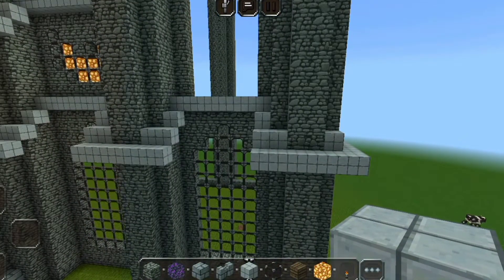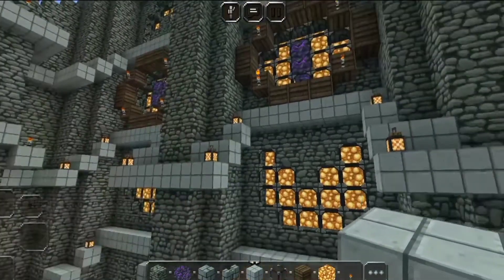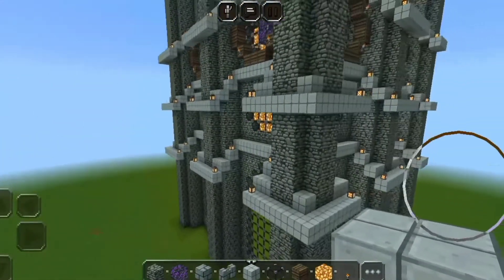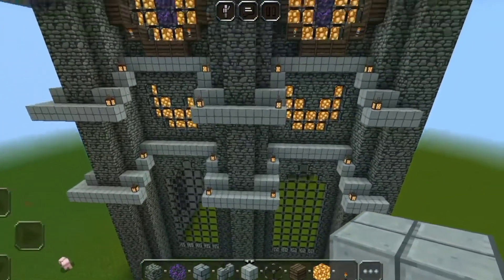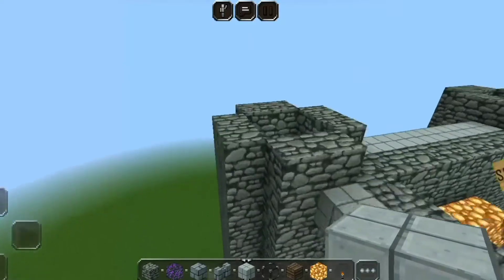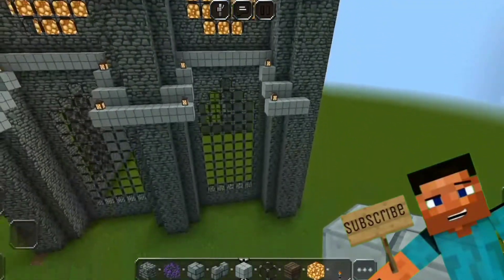I'm quickly gonna finish building this and show you how everything looks when it's done. If you're done it should look like this — I forgot to tell you to pop in torches and lanterns on the fingers of the pillars. It looks pretty good. This is gonna be your chapel, or the top part of the chapel. In the next episode we'll continue with the tops of these things. Thank you all so much for watching — see you in the next one, peace.